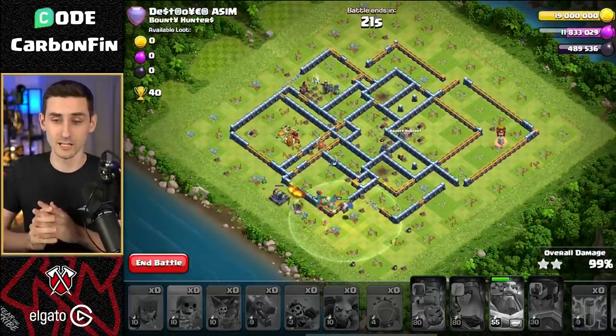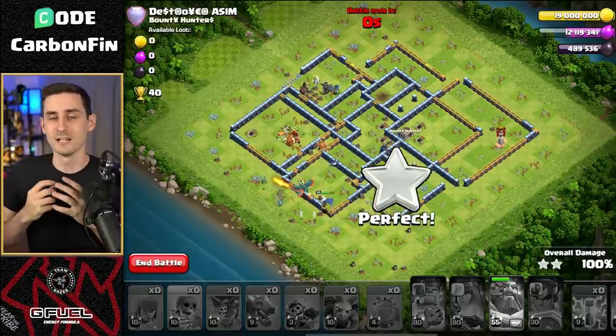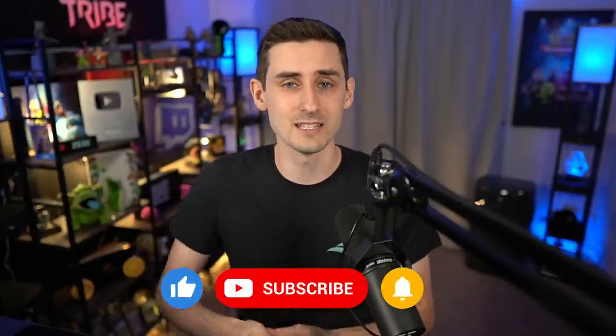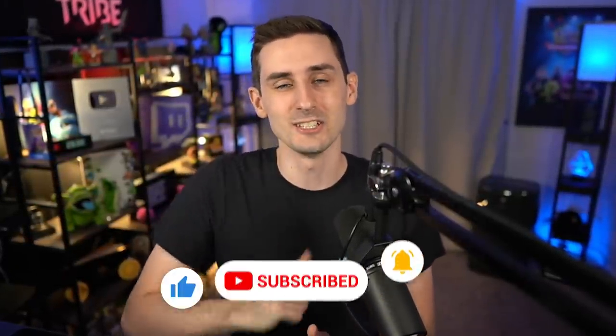If the clan castle is away from the town hall, definitely take that town hall down and then blimp somewhere else in the base so you can force a natural funnel to get dragons into the core and get all that value. There were a lot of traps near the town hall, but with the freeze I was able to get it done. Hopefully you enjoyed this video on the Hydra — if you did, make sure to hit that like button and subscribe for daily content. See you guys tomorrow!